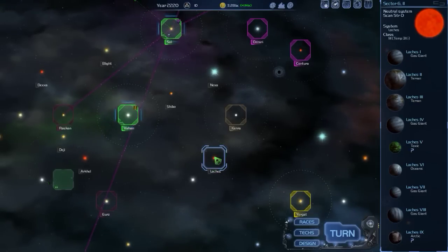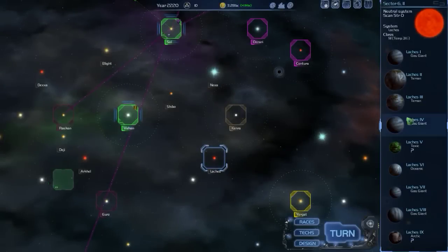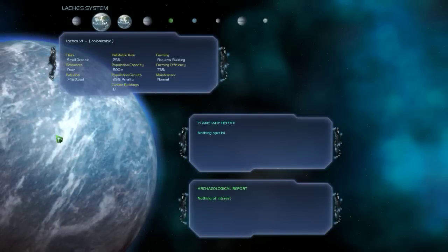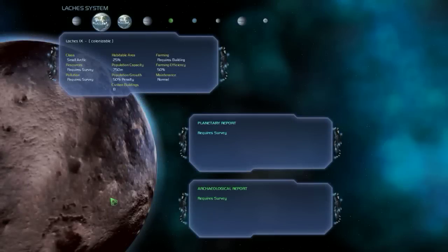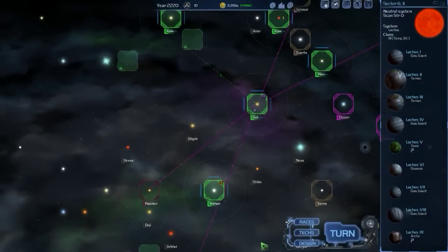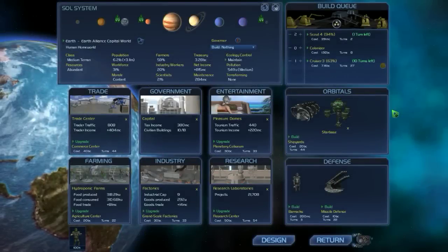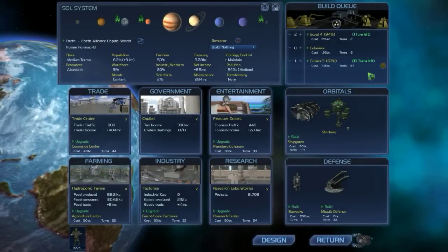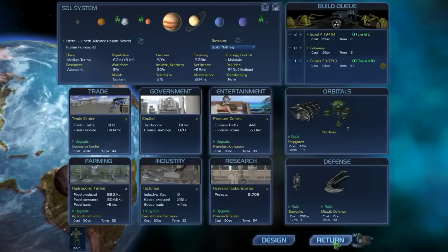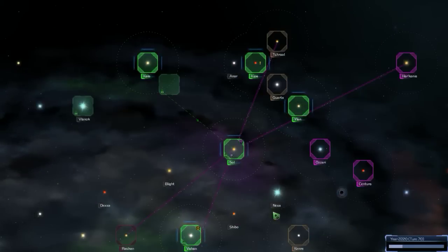These are both poor planets — oceanic poor, and the arctic one we didn't survey. I want to stay away from these guys for right now, at least until we get some more ships built. We need to be able to defend ourselves. Still got ten turns left on the cruiser, which I don't like — I wish that would be faster. There's not much we can do about it right now.